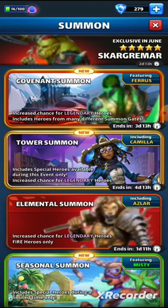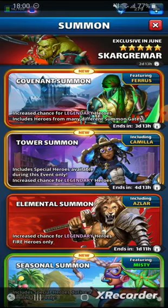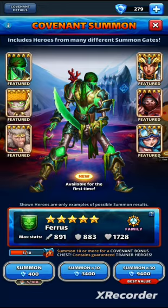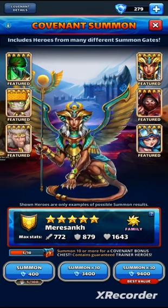Today we've had the opening of two new events: the Covenant Summon and the Magic Tower, which has just opened up. Both have brought with them a couple of brand new heroes. We're going to start with the Covenant Summon heroes — these are the most exciting ones, and they look just incredible.